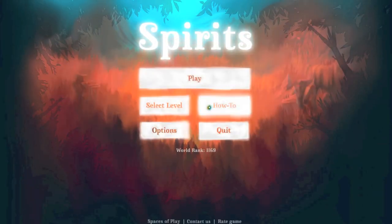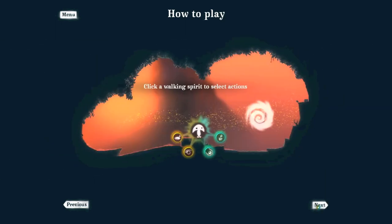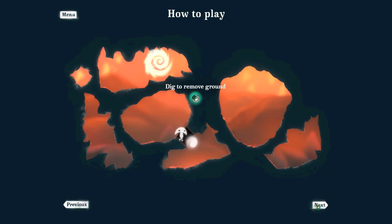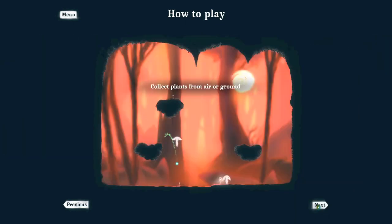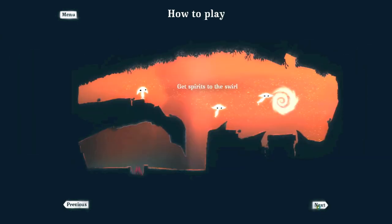Hey everyone, Michael Fox here with a let's look at Spirits. I'll quickly go over how to play. The objective is to get the spirits to the swirl, and to do that you have four different actions. The first is to grow to walk up — you sacrifice a spirit and turn them into a plant bridge. The second, you're sacrificing again to dig through the earth. You can also blow or block the wind.